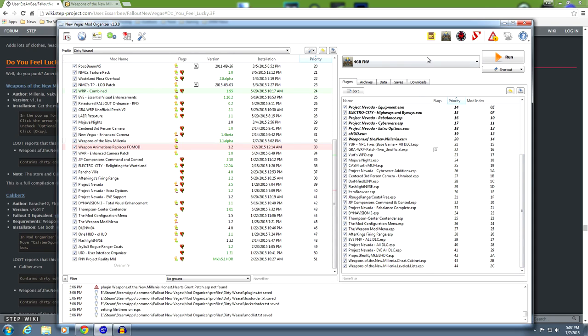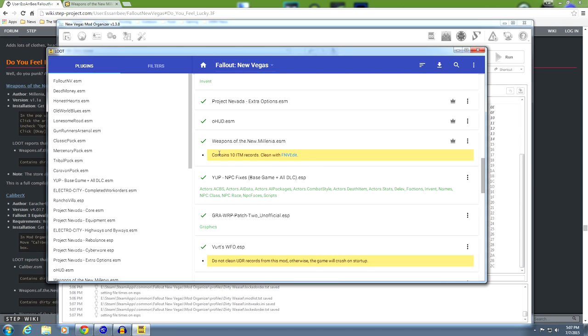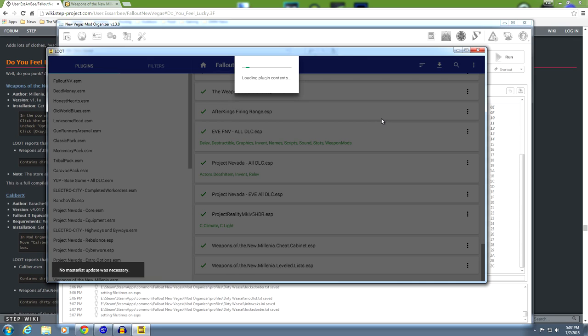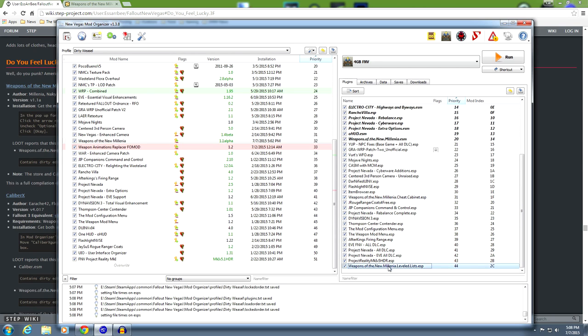Go ahead and run LOOT. It's probably not going to give you the right information, but run it anyway. You scroll down and see Weapons of the New Millennia ESM contains 10 identical to master records - clean with FNV Edit. And Weapons of the New Millennia cheat chest ESP is at the bottom. Sort plugins - it didn't move anything - just go ahead and click Apply and close that down. We need to move it up to where the gear is.